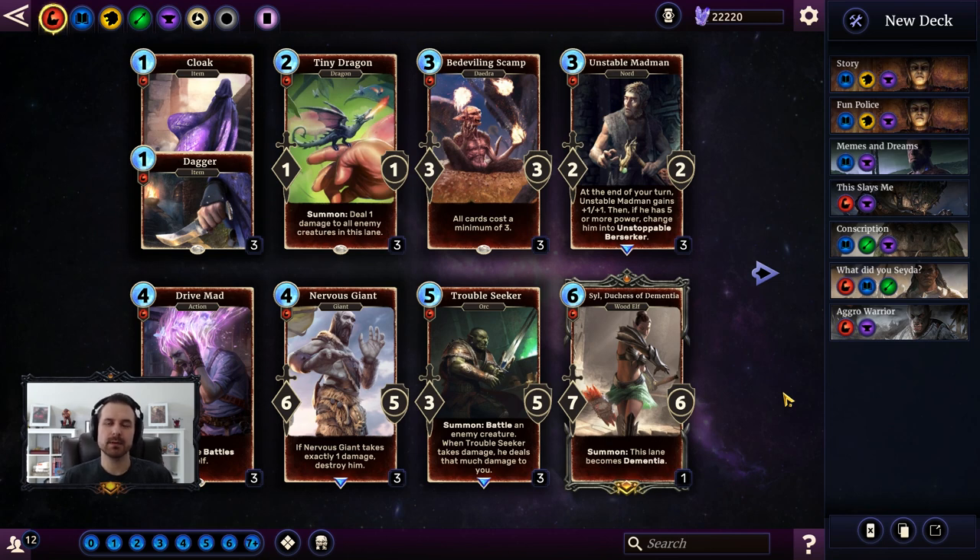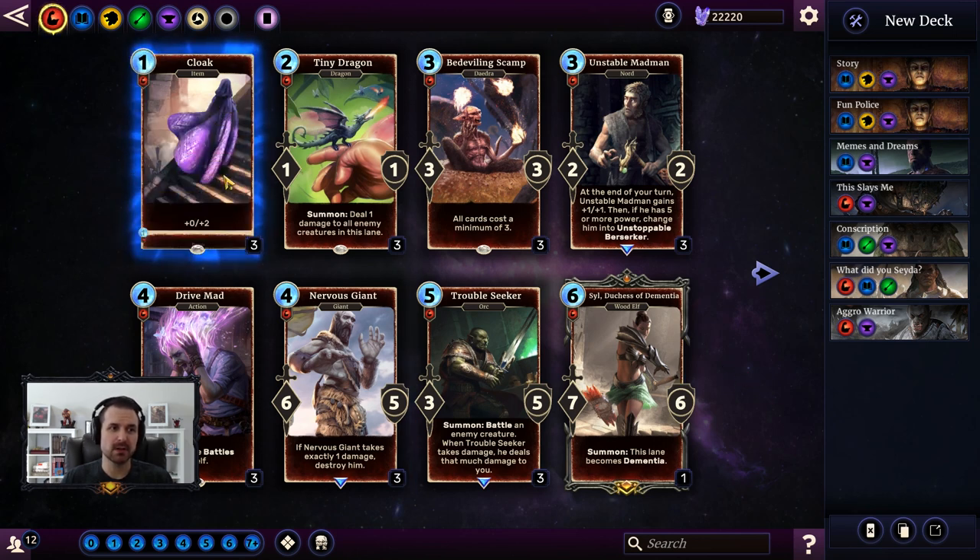Now that Isle of Madness is out, I wanted to do a video specifically on the dual cards because we know what all of them are now. It's a very unique and interesting mechanic that's brand new with Isle of Madness. Each color essentially has a dual card — one for each of the five core attributes, one that is dual-colored as a sorcerer card, and then a neutral one as well. So right out of the gate, we're going to start with Cloak and Dagger.